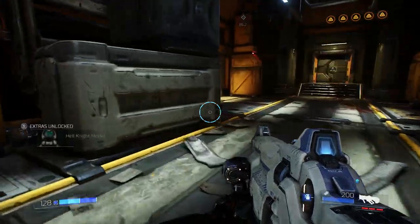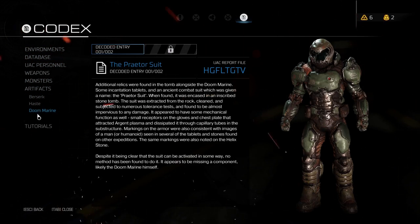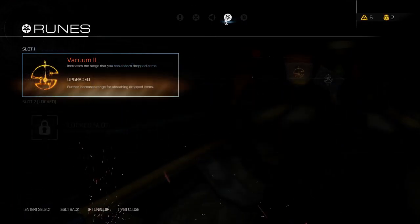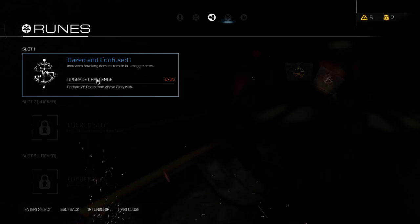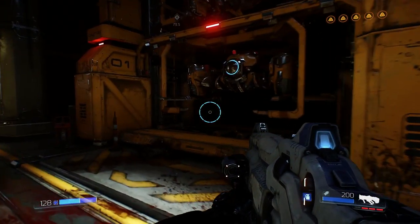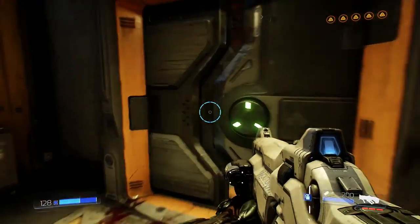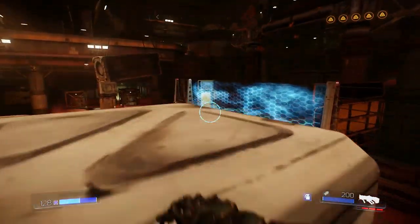Thank you for the ammo. I'm ducking by accident. How do I use the little extras? This is upgraded, so we're actually going to replace it with that one. 25 death from above glory kills — so upgrading this one is now going to be slightly easier. I'm assuming that it is related to glory kills, which is why it's telling me about it.